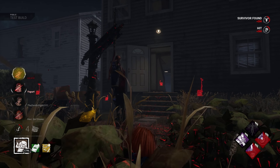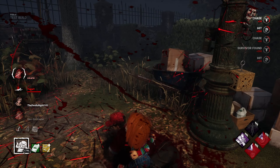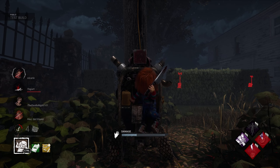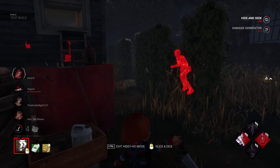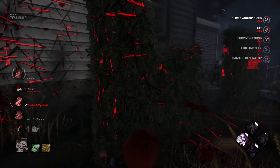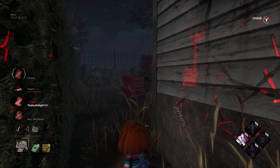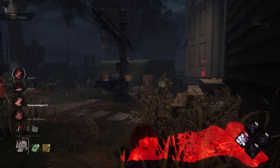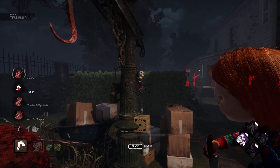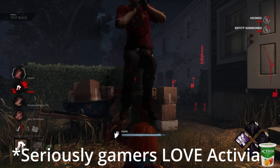I saw you Dwight, what the fuck are you doing dude? Alright. Rebecca's over here — nice, perfect. Good try Dwight, very noble. Oh shit I forgot you're all about the yogurt puzzle.